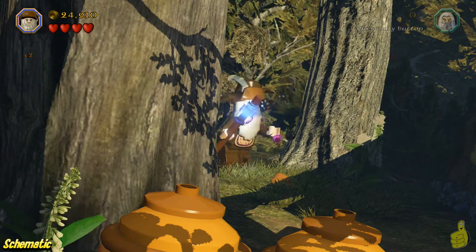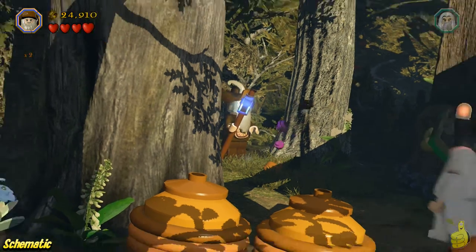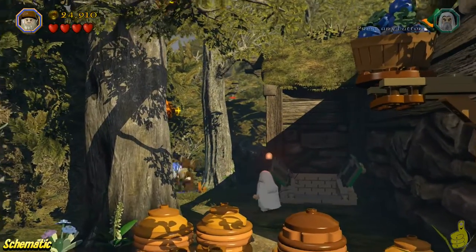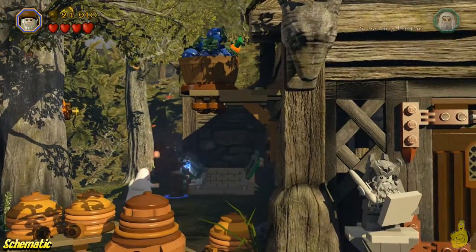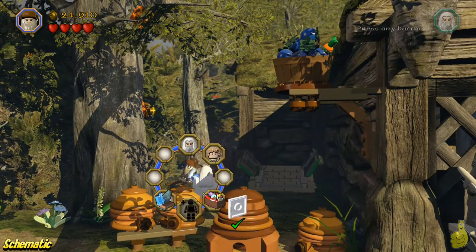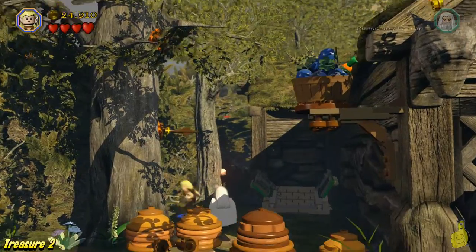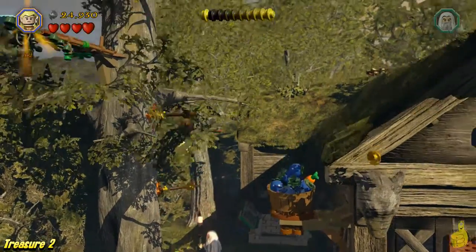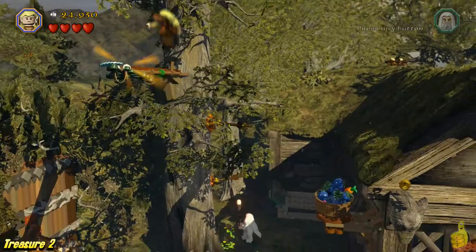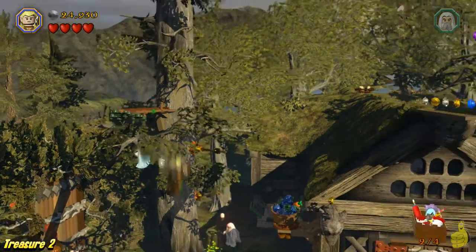Hopefully you guys are keeping up with me — I sped this up just a little bit. Right outside the basement gates, there is a sick squirrel. Go ahead and heal him and he'll run up and knock down the schematic, which we can now add to. Then we're going to use Legolas and his arrows to target these two arrow holes, fill them up, climb to the top, and grab the second of four treasures.